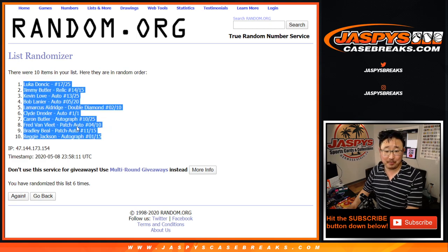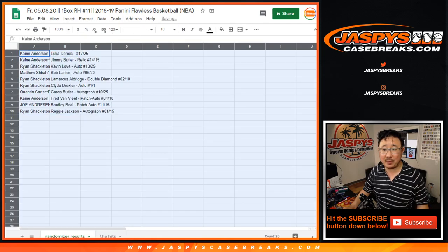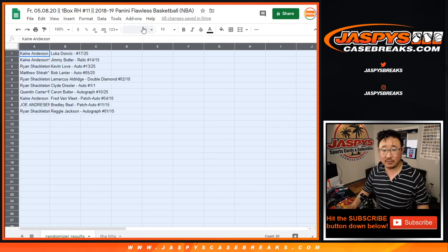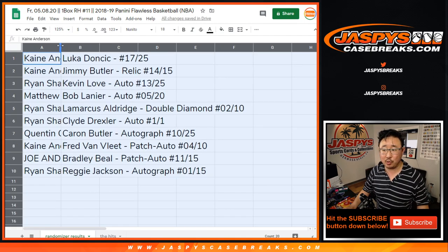Kane Anderson, with a spot that he bought straight up — there's six, there's six — gets the Luka Doncic, 17 out of 25.